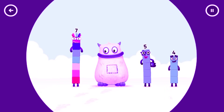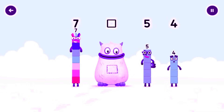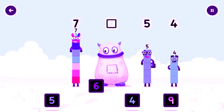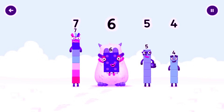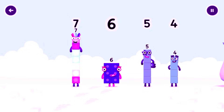Here comes Big Tom. Find the missing number to reveal who's inside Big Tom's tum. 7, yum, 5, 4. Yum yum. Who's in my tum? You cracked it. It was in my tum. Yum yum. Well done. 7, 6, 5, 4.